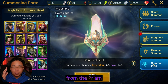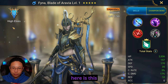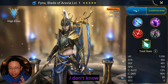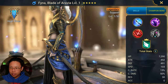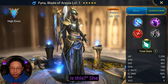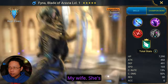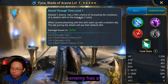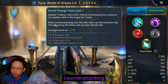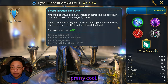We're going to pull from the Prism Shards now, and the only new champion I see here is this one right here — Fina, or Fina, Blade of Arabia. I don't know what she does, but I did see her in Arena. I noticed she was new because my wife and I recently did a smash or pass video, and even she was like, who is this? She was not on our video. She's got the High Elf's banner on the back. Attacks one enemy, has a 70% chance of increasing the cooldown of a random skill on target by two turns. When counter attacking with this skill, team up with a random ally. The ally joining the attack will use their default skill. That's pretty cool.